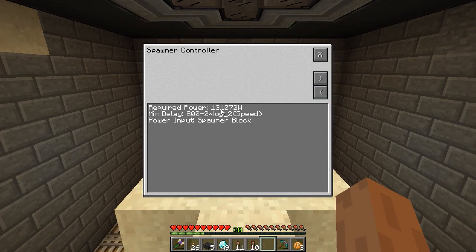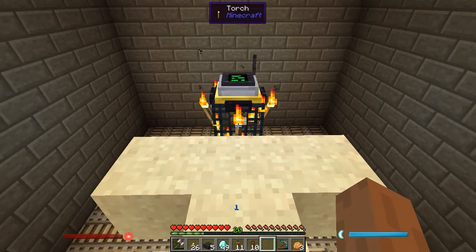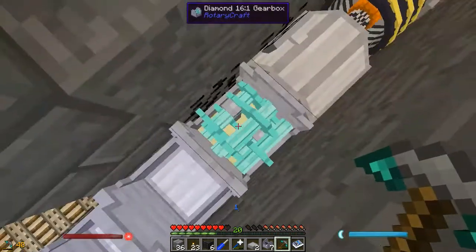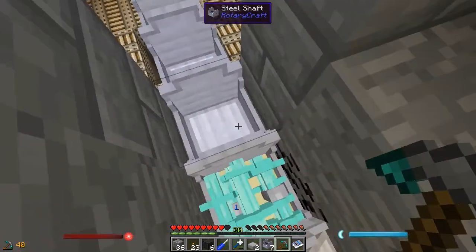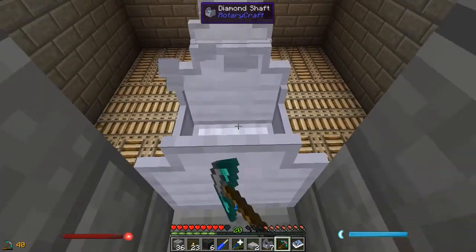To work it requires a fairly decent amount of power — it's 131,000 watts. The delay is going to be based on the speed you put into it; essentially the higher the speed, the less of the delay you get. And you actually run the power directly into the mob spawner instead of into the spawn controller. As it turns out, the amount of power I'm putting out from Rotary Craft is too much for diamond or steel — I would need bedrock. And I don't have bedrock.